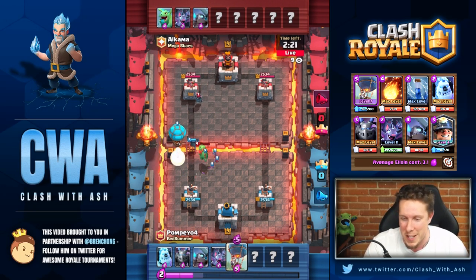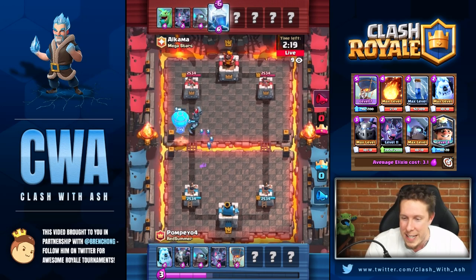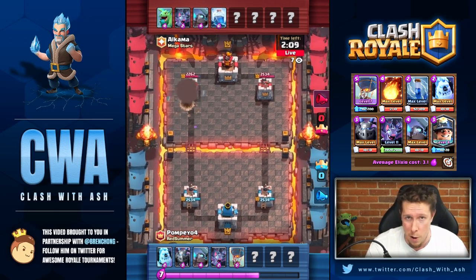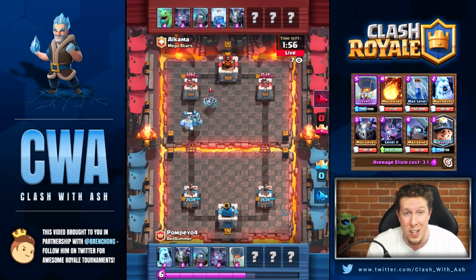There was a lot of mini P.E.K.K.A. and a lot of ice wizard in this tournament. Mini P.E.K.K.A., ice wizard, and expo seem to be the three big winners at tournament level after the balance changes. On ladder, mortar also enters the conversation, though I haven't seen a ton of mortar at tournament level yet — but it's still early.